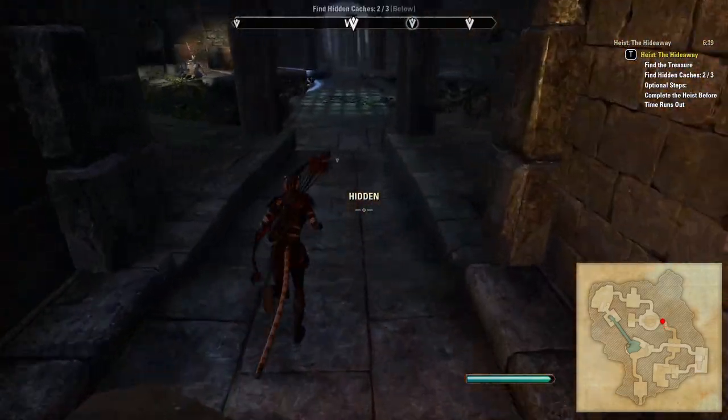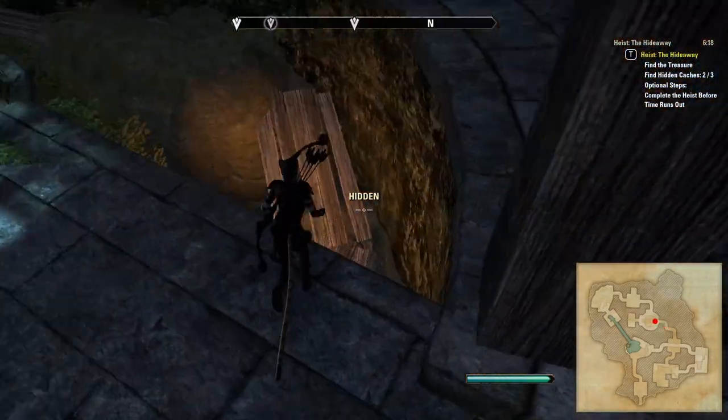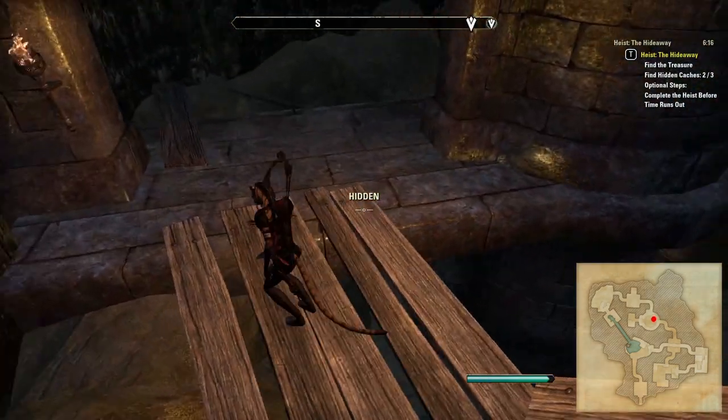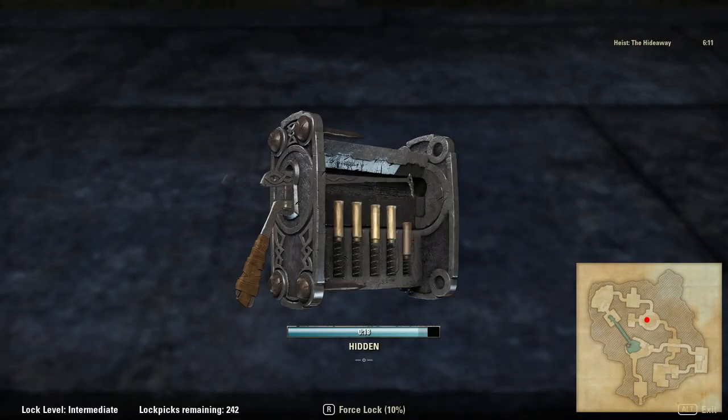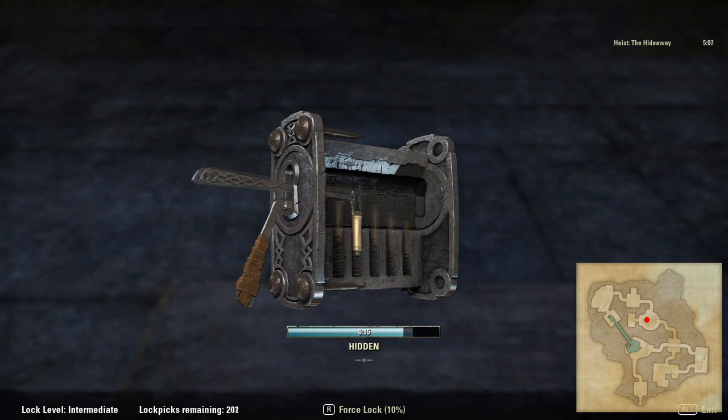This next room is spread across multiple levels. Just beneath the level you enter in on, there is another possible spawn location for a hidden cache. You can get to it by hugging the tiny thin ledge around the central pillar, though there is also a rocky ledge that runs around the outside that can also be used.